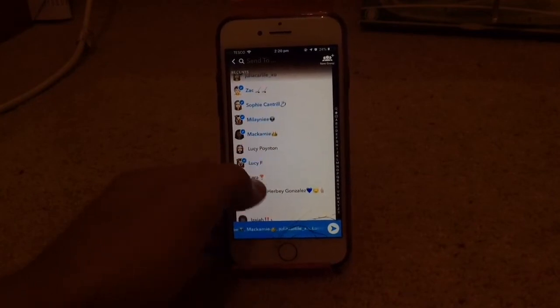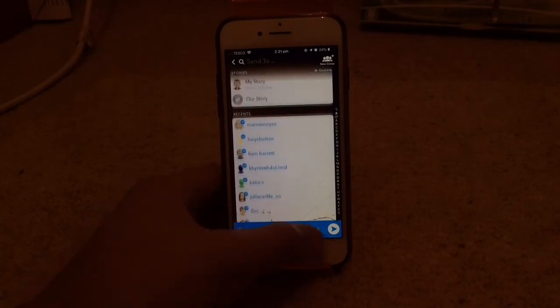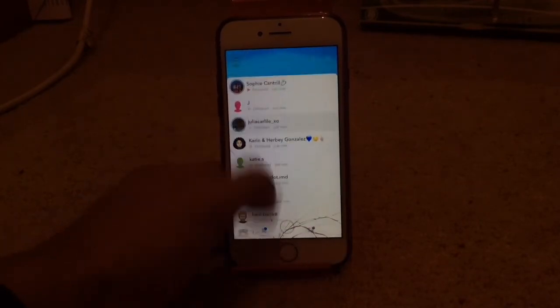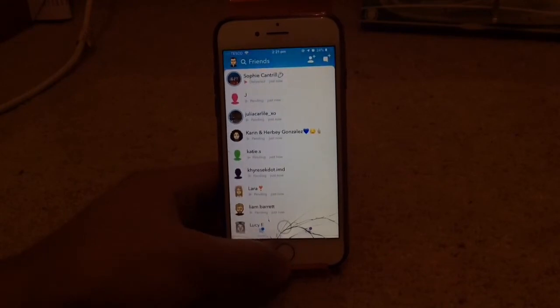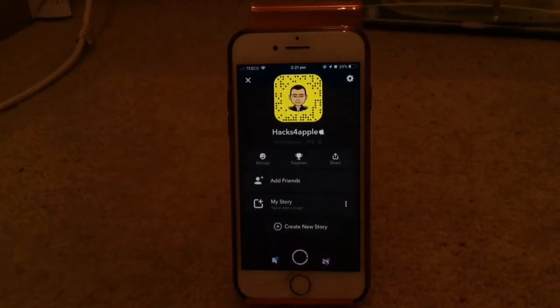Send that picture to everyone that hasn't added you back on Snapchat. It does work with people that have added you back, but it's just better to send it to people that haven't so they don't get annoyed with you spamming. Send that and then refresh — just wait like two minutes. It pretty much came straight away. Go back onto your snap score and it has gone up to 398, so that's increased quite a lot just by sending the snaps.